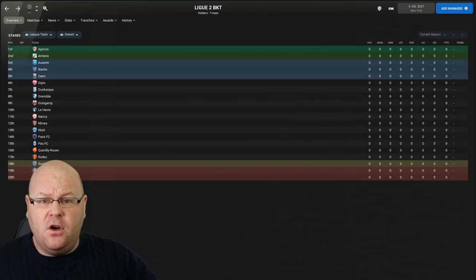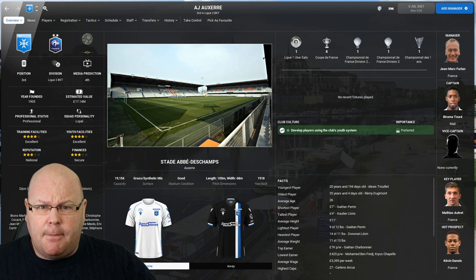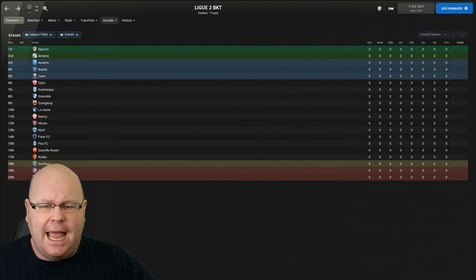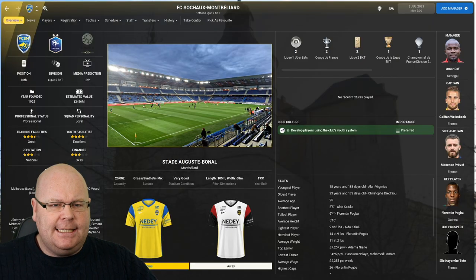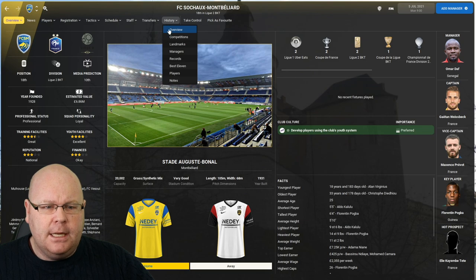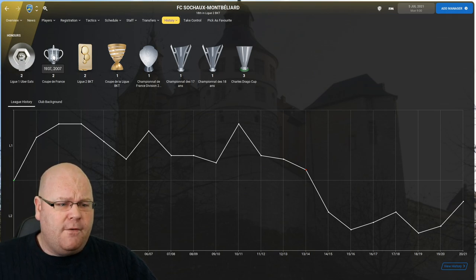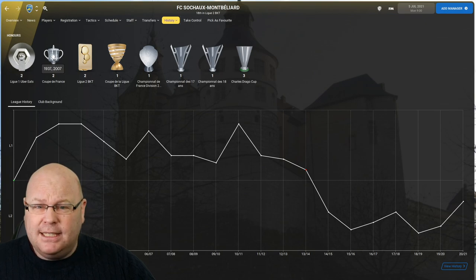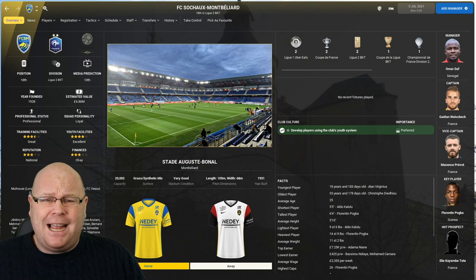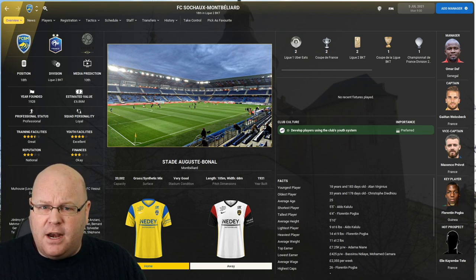Dropping down to Ligue 2, we find further clubs ripe for a rebuild. Sochaux, founded in 1928 by the Peugeot family, play at a 20,000-capacity stadium and experienced their golden period in the 1930s, winning Ligue 1 in 1935 and 1938, and the Coupe de France in 1937 and most recently 2007. To turn Sochaux back into one of France's top teams, you'd need to gain promotion first and undertake a significant rebuild — but maybe that's exactly the challenge you're looking for.